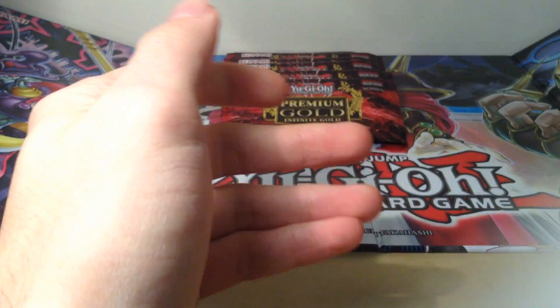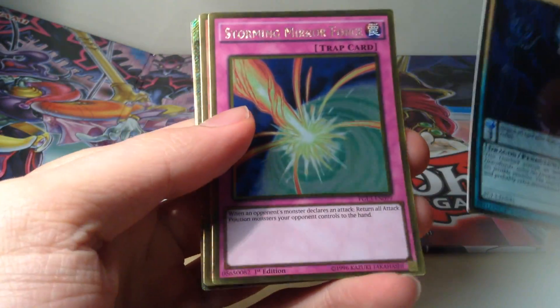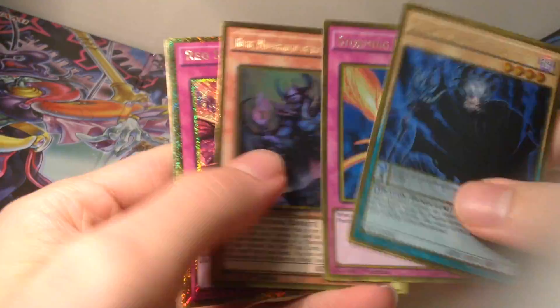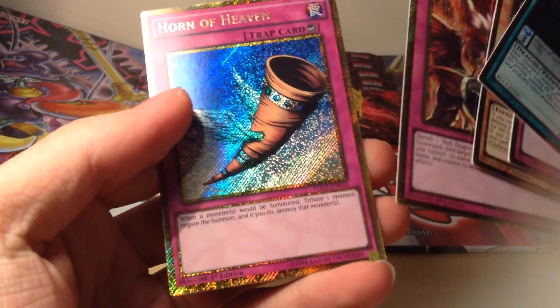Next pack. We have a Vector Pendulum — that's nice — Storming Mirror Force, Rubik. That was quite a good set of gold rares. Red Supremacy and a Horn of Heaven.